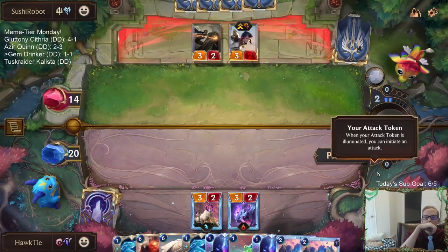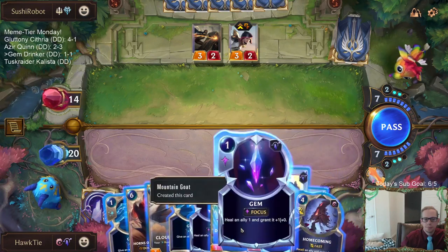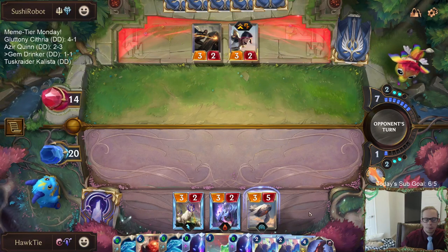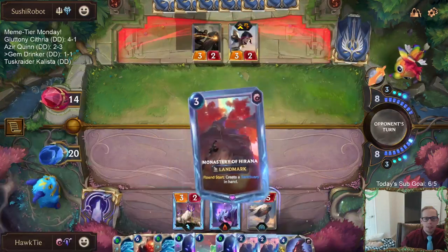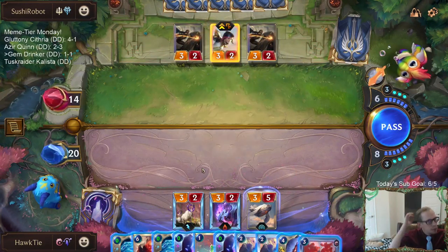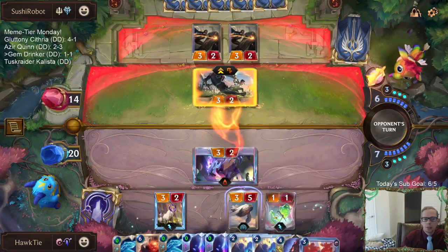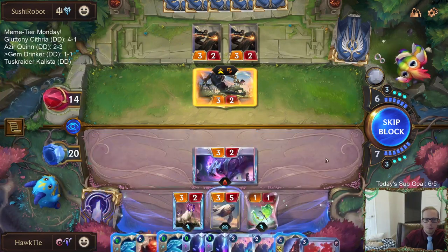They used two cards to get that one kill - Relentless Pursuit and Elixir of Iron. I could play Dancing Droplet since it's good with Homecoming, but if I play Dancing Droplet then they get a free challenge on it. I guess I could've gone Droplet plus Gem. I think I'm set into just playing this Homecoming, but they might single combat.